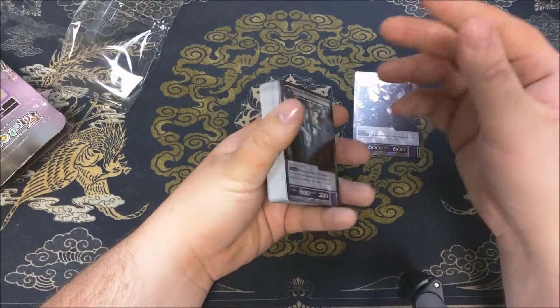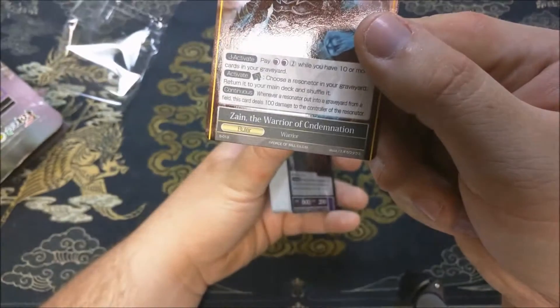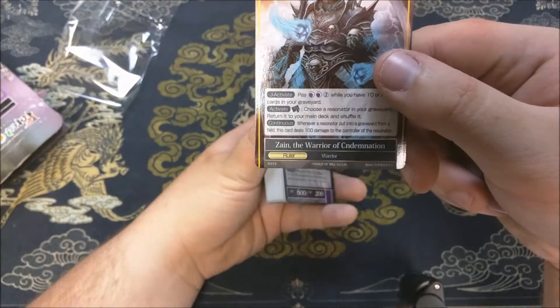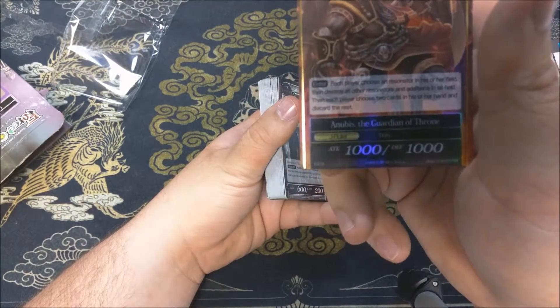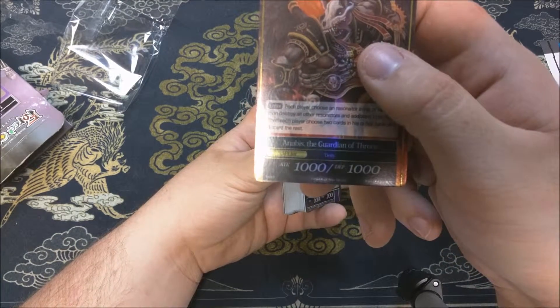If you look, it's missing an 'o' in condemnation. We have condemnation — J activation and all that kind of stuff. It flips over. I've actually played with this deck before; his whole purpose is to get stuff in the graveyard, flip them over, and then just explode the field.